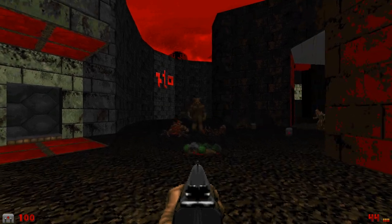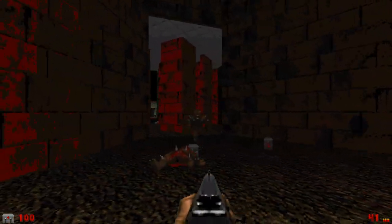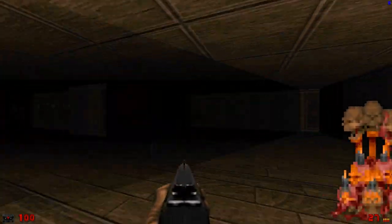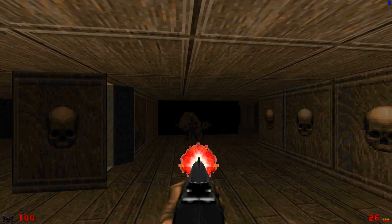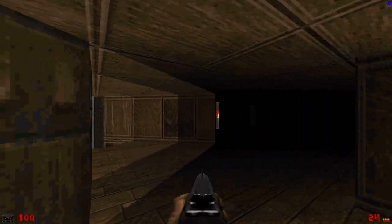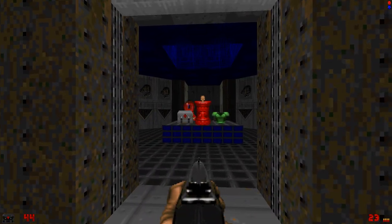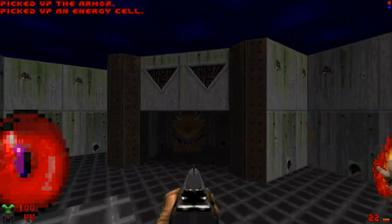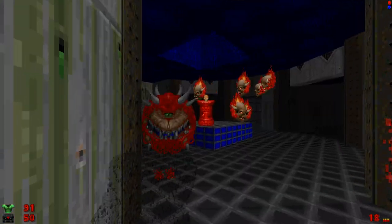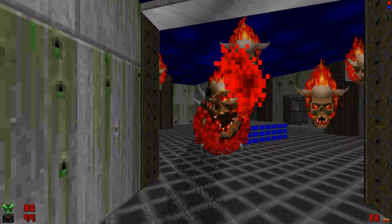While Peterson's levels weren't nearly as attractive or intricate as Romero's, they were often much more experimental and innovative. The first level he ever made, E2M6 Halls of the Damned, serves as an excellent example of his unique style. Though relatively boxy and flat compared to most of Romero's work, it's also incredibly spooky and chock full of traps, including an ingenious fake exit perfectly designed to catch players off guard.